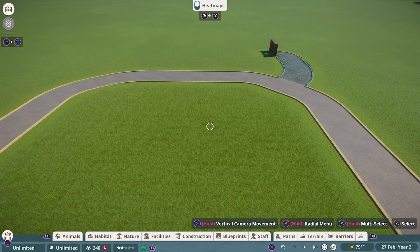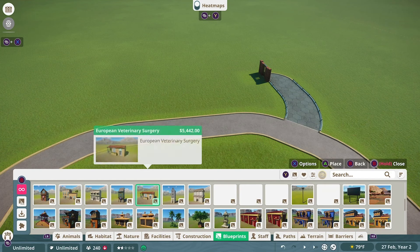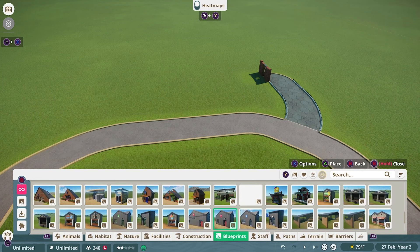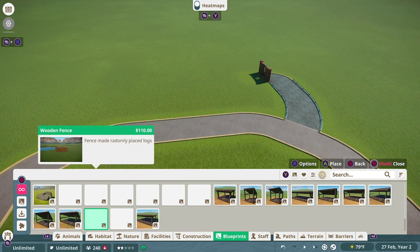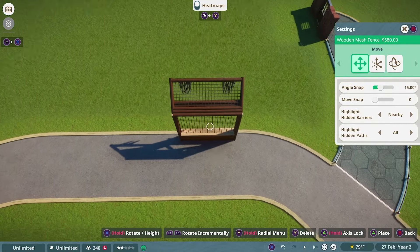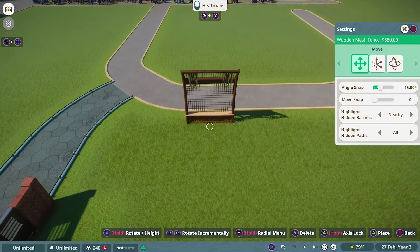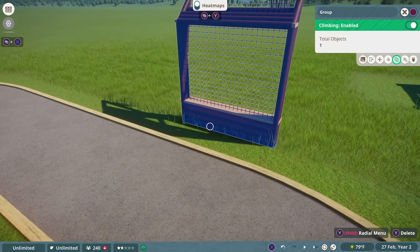Just because this build is the most advanced in this video doesn't mean the past two are invalid — in fact they're really important, because as you can see this build starts with the exact same piece: the gate so staff can get in. This isn't necessarily a building tutorial, but we are going to use non-traditional barriers. This is why it's an advanced tutorial — we're going to use blueprints from the workshop. Go to the workshop and find any barrier that looks nice; there are hundreds of options. Find one you like, don't worry that it's not connected to the gate quite yet, then duplicate it as many times as needed using the advanced movement menu.